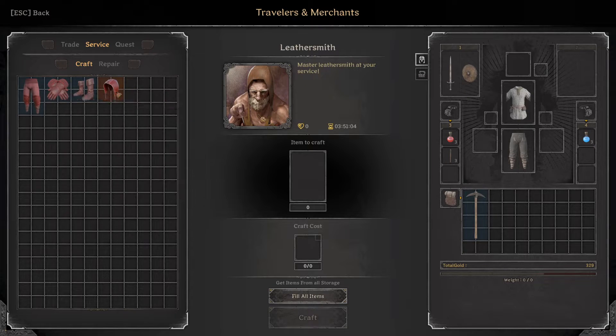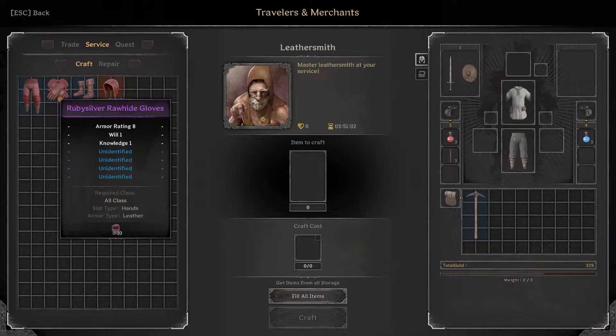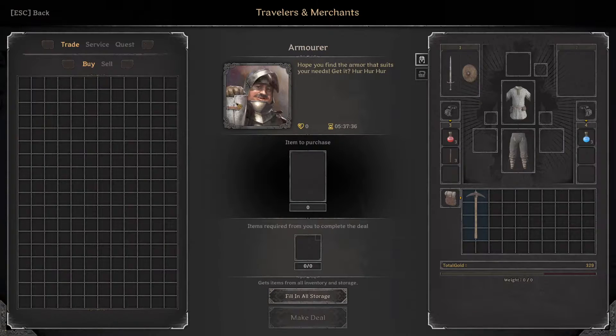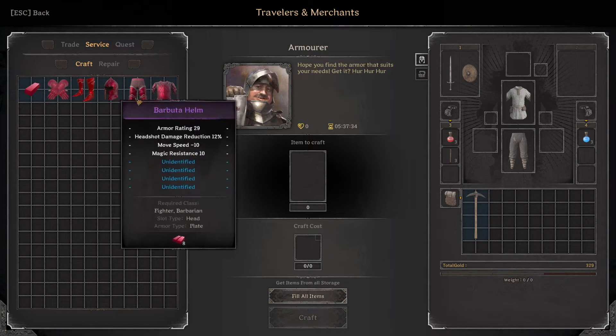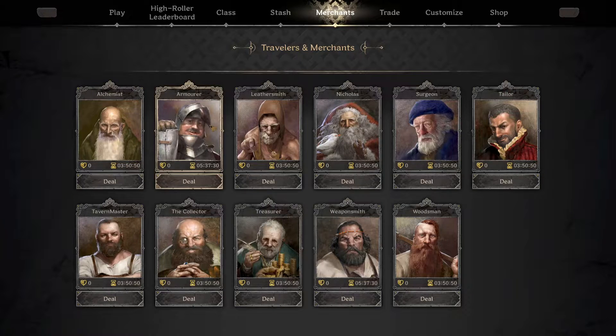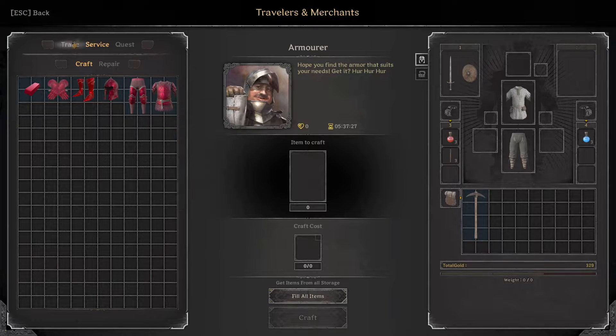I'm pretty sure this is for — it says all classes — but it's kind of like the light armor, and this is pretty much the heavier armor. This is probably for a fighter, and this I would imagine is for a rogue or a ranger.